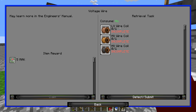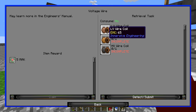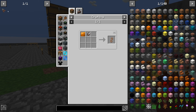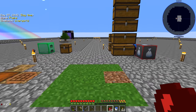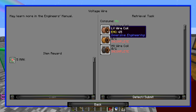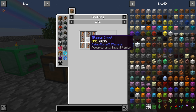Looking at the quests, we can do things like making different wires. We have steel, we can make electrum, and the LV stuff uses copper wires. That does require us to make either shears or the engineer's wire cutters. Let's grab some iron and two sticks and make ourselves the engineer's wire cutter — there we go, got that.